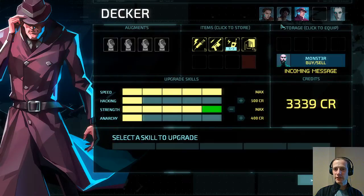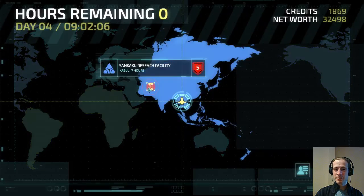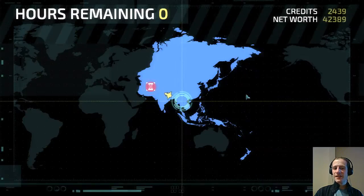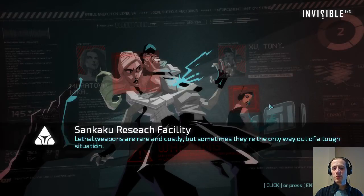We're also going to upgrade Strength to Max on both of our other agents. We still have 2400 money, but that's fine. If we find a use for it in here there will be a Nanofab — I think we get to see two Nanofabs, one in the Research Facility and then one in the Foundry Lab.